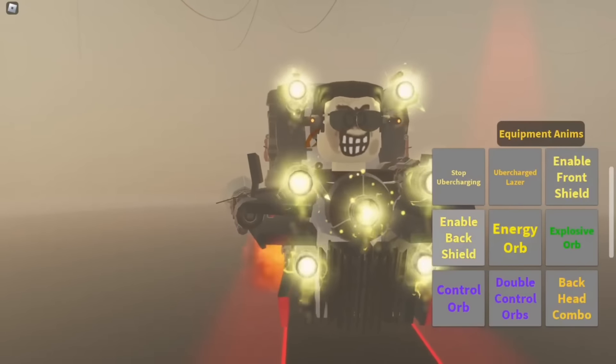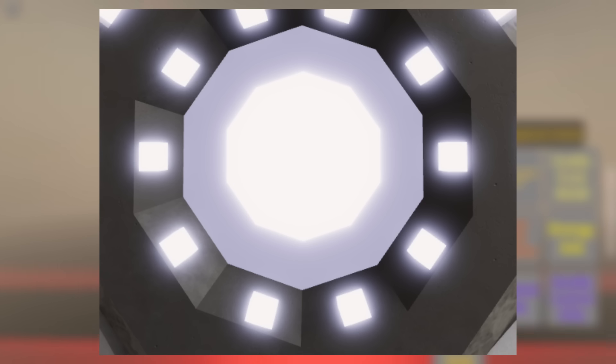Moving on to the eighth leaked frame — we can see a jetpack owned by the Astro Carrier Toilet. I will show the picture right now. Even though the parts attached to the jetpack are neon, I highly doubt that Sentient was modeling the Carrier Astro Toilet since he's working on both assets. But for now, let's move on to the ninth leaked frame.